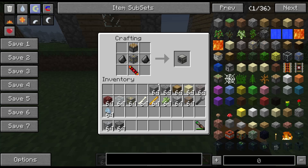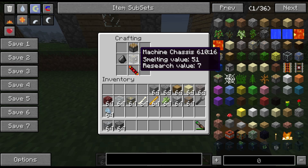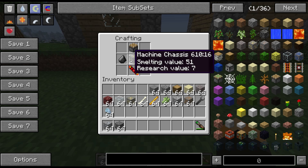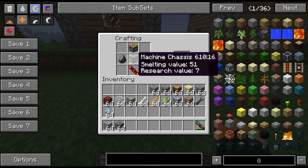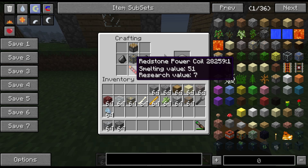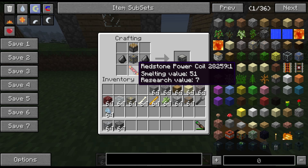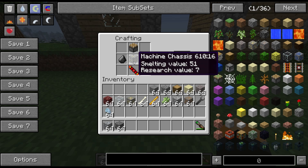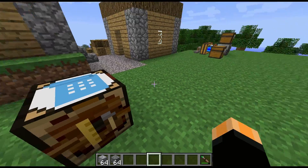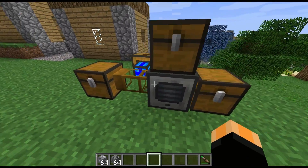The recipe for the pulverizer: we have a piston on the top, the machine chassis which is the basis for most of the Thermal Expansion machines, flint on either side, and a redstone power coil on the bottom. The redstone power coil is gold in the middle with four redstone in a cross shape on top of it.